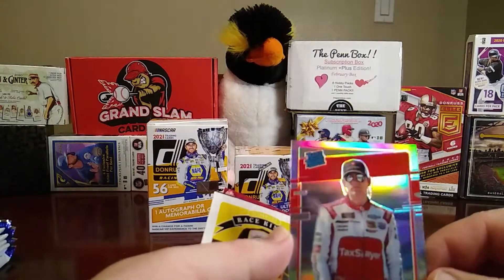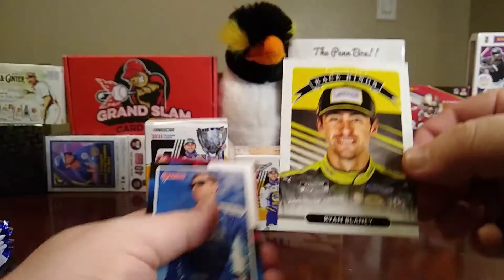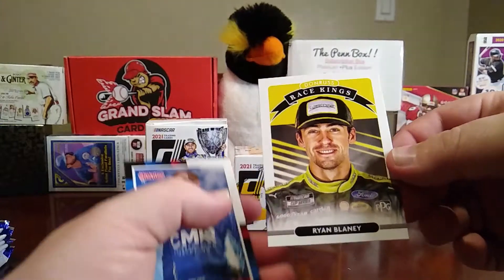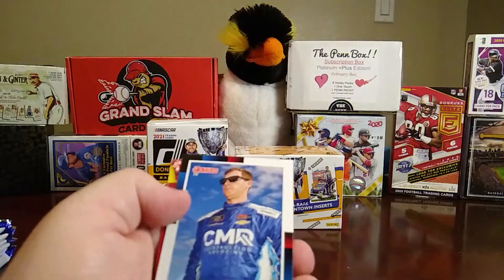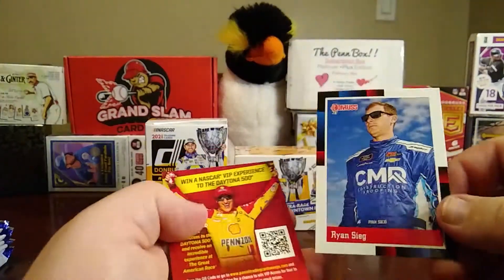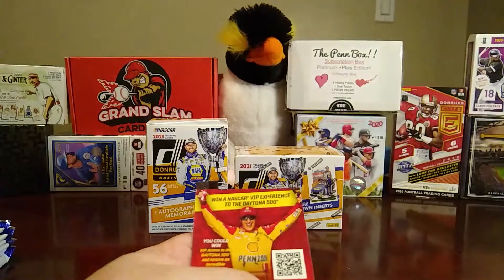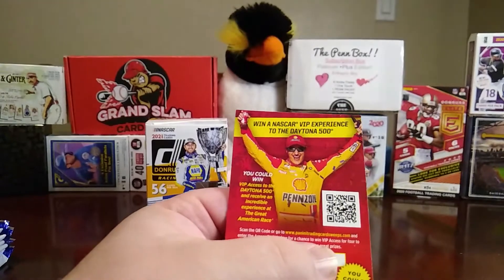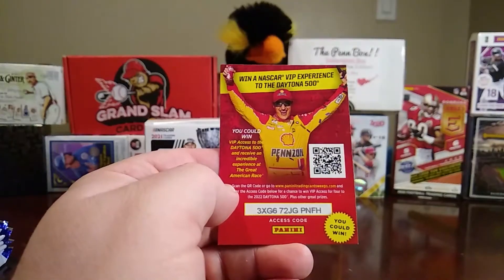That one's going to be a prism. Then you have a Race Kings of Ryan Blaney — I'm assuming these are like the Diamond Kings for baseball, so for Donruss they're called Race Kings. Then you have an 88 Retro of another Ryan Sieg, and a win-a-NASCAR-VIP-experience Daytona 500 card with an access code.